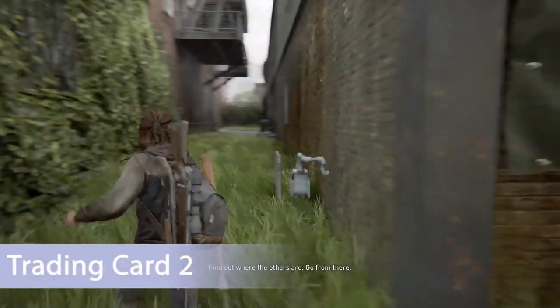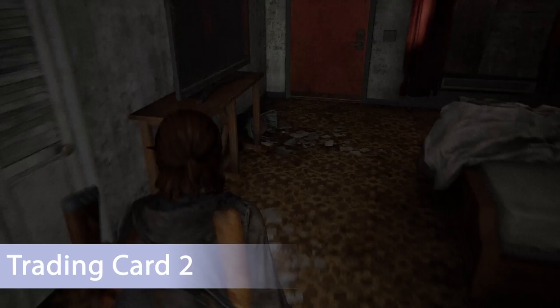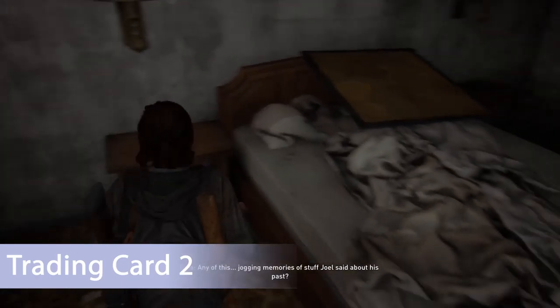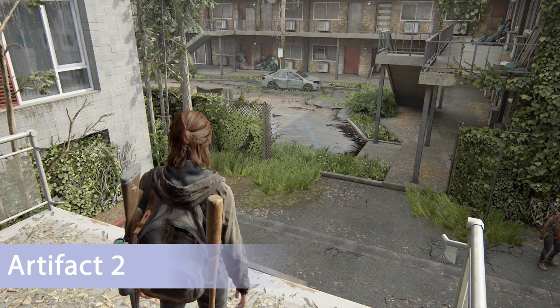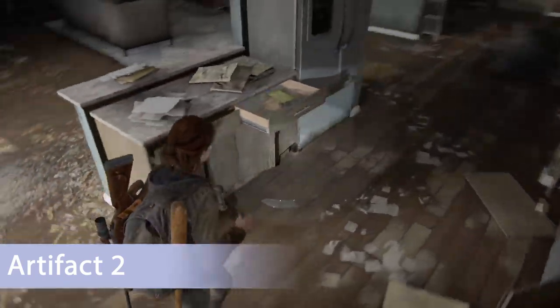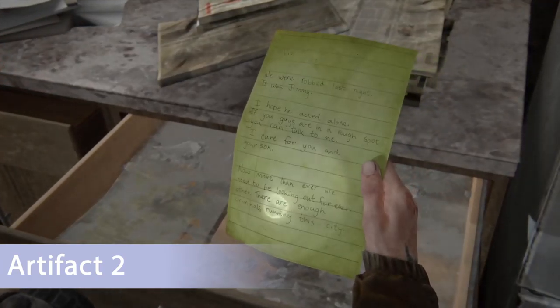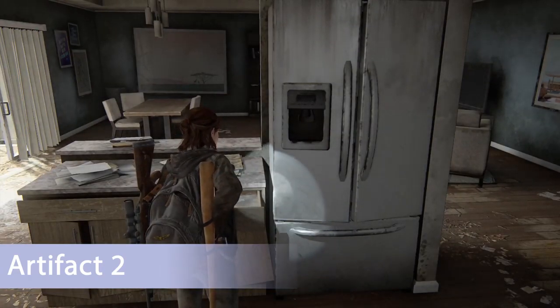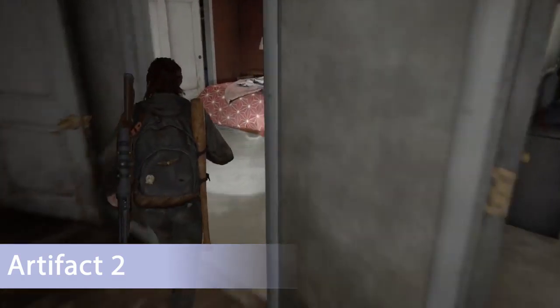Trading card number two: make your way to the inn — it's pretty easy to spot — then head to the back alley and hop in the first window you're able to. On the floor beside the TV is the next trading card. Turning around from the inn, hop up a ledge and inside this kitchen there is an artifact in this drawer. There's also a trip mine in the back bedroom on top of the bed — not a collectible but useful for a trophy.